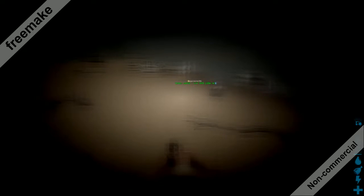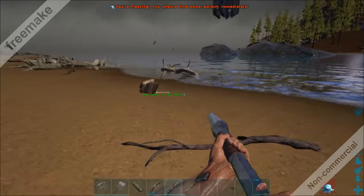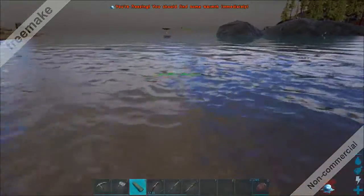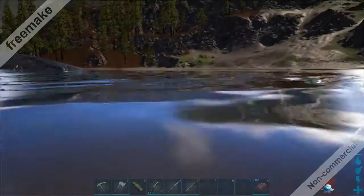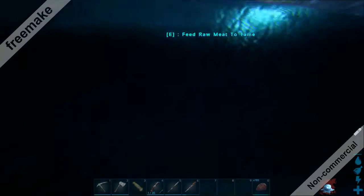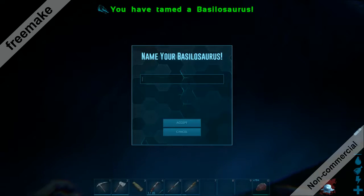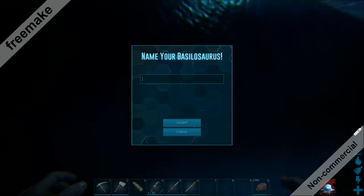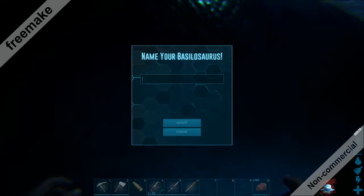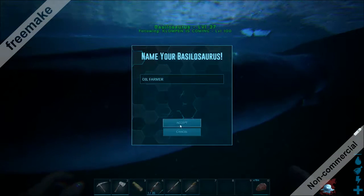And then we also need to go deep underwater to get the shells. I'm already there. The seashells. Yo, sharky. Takis just found — oh my God, that's so good. Oh no, oh no, oh no. He just found oil stone, so we don't need an oil pump station. Okay, I just tamed another Basilosaurus. I'm going to call it Oil Farmer.